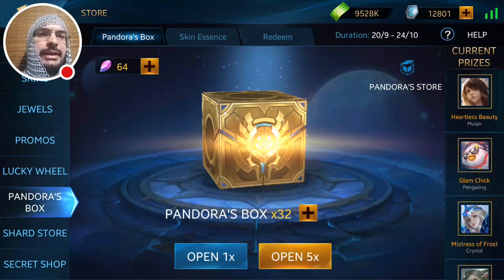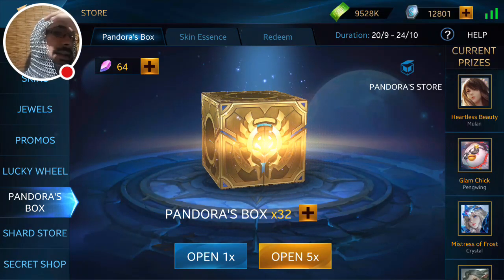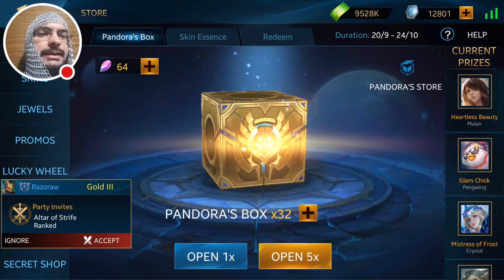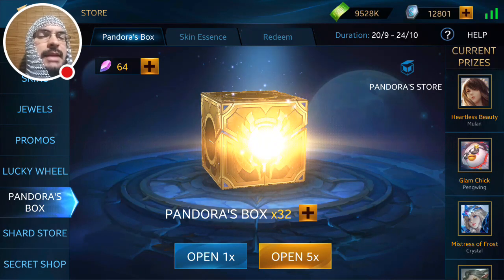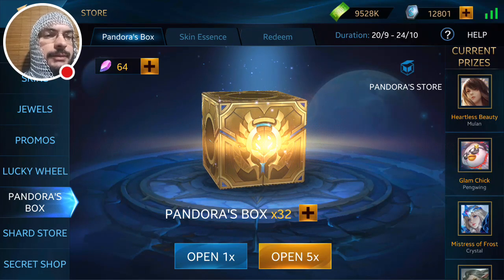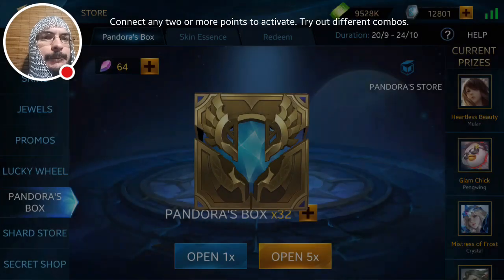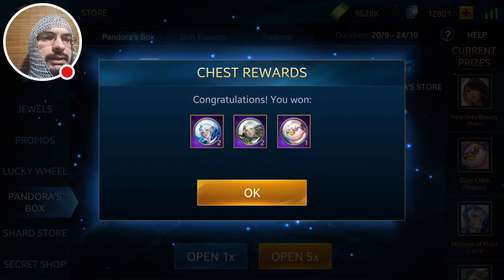Okay, there's a mosquito — don't like mosquitoes. I've got 64 Hope Stones and 32 boxes. We will be starting off running with the pattern that I've done last time and the time before that, and I've had overall pretty decent results. Let's get into this — open times five, see what our first times five gets us. Okay so we got a Glam Chick essence.